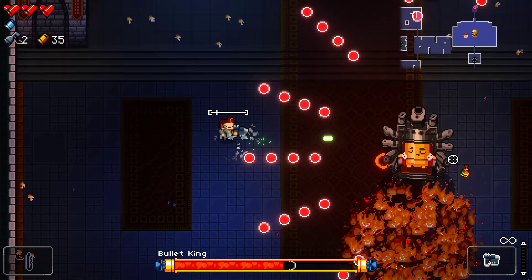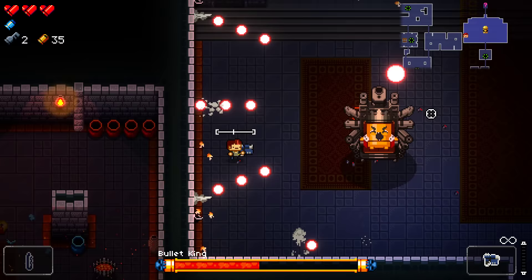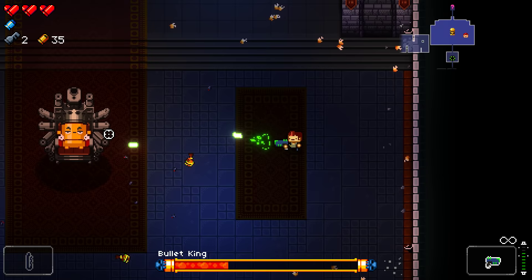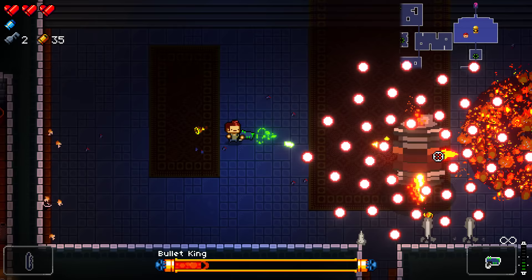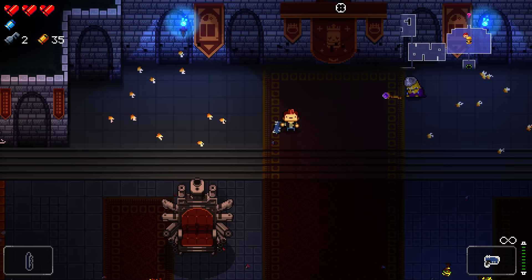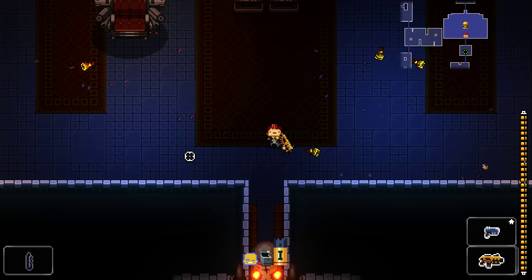I hate fighting any first floor boss with the Pilot starter. That is the one annoying thing about using the Pilot to go to the secret floors — you usually put yourself in a situation where you might have to use your starter. The inaccuracy of it is absolute garbage. What do I always say about fighting bosses? Get as far away as you can. Ideally I'd like to not use my blank here so I can safely handle the Bullet King and then maybe find a secret room.